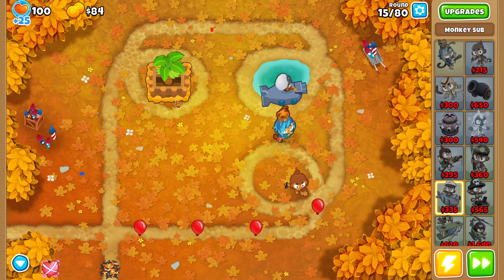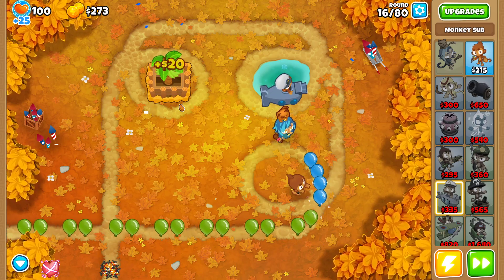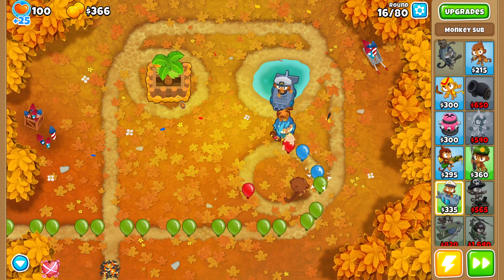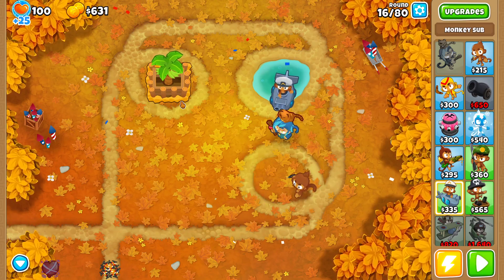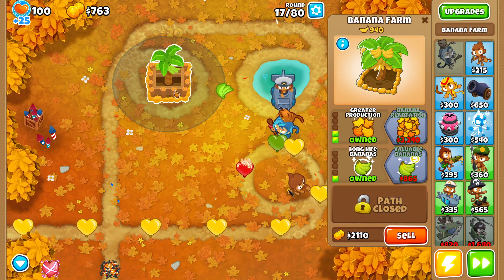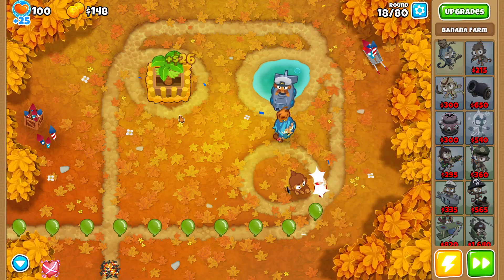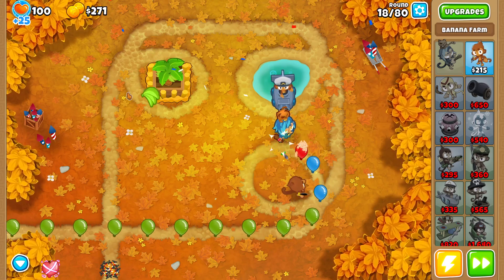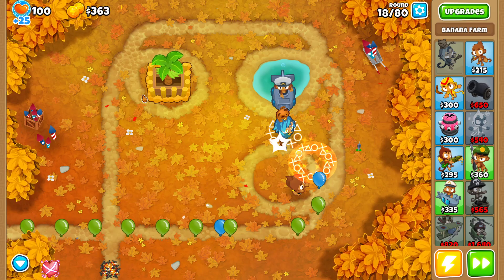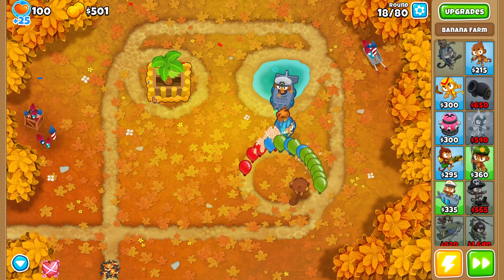Let's get this sub — 0-0-1. I got a farm down and I'm just upgrading it. Zilli has camo detection, so I don't have to worry about round 24, and she has lead popping power too, so that's another round I don't need to worry about.